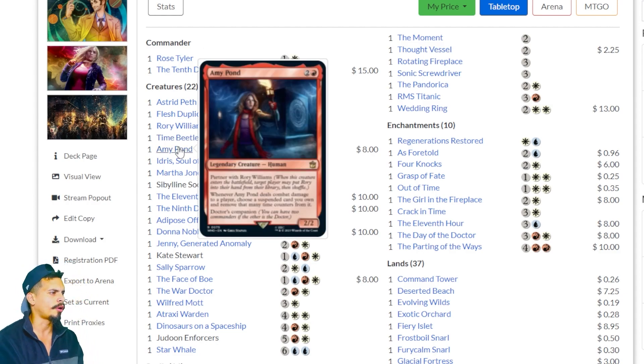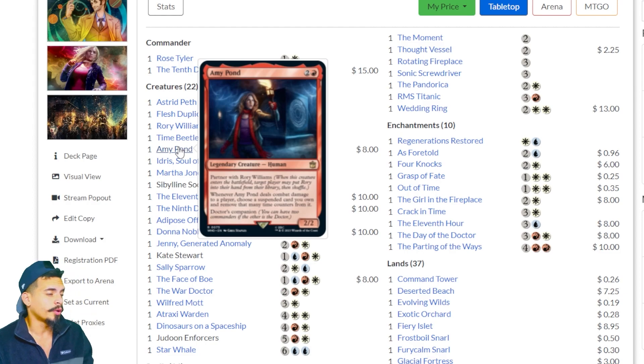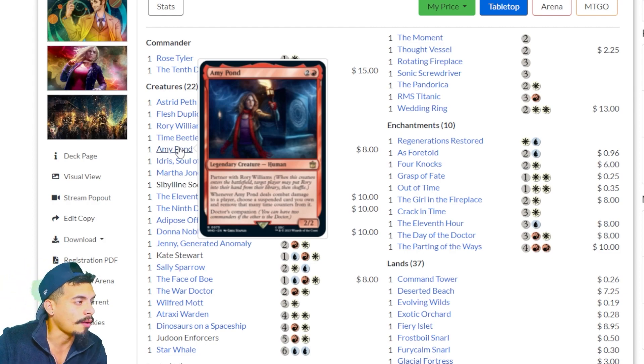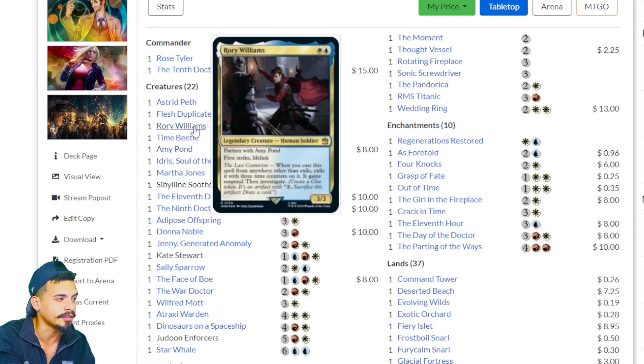Amy Pond, partner with Rory — whenever Amy deals combat damage to a player, choose a suspended card you own and remove that many time counters on it. So you're removing time counters equal to the amount of damage you deal. That seems pretty powerful in relation to cards that have Suspend that you want to cast quicker. When talking about Suspend, new players: if I cast a spell with Suspend and it has two counters, every turn I remove one. Once there are none left, it gets cast automatically. Amy essentially lets you play suspended cards faster, but you're partnering with Rory who seems really weak.